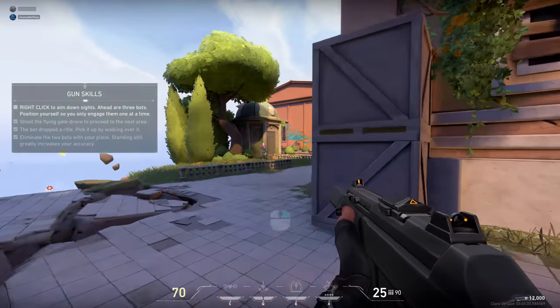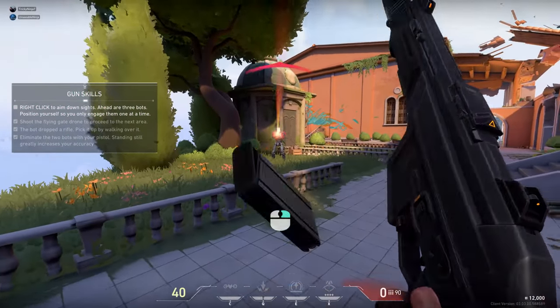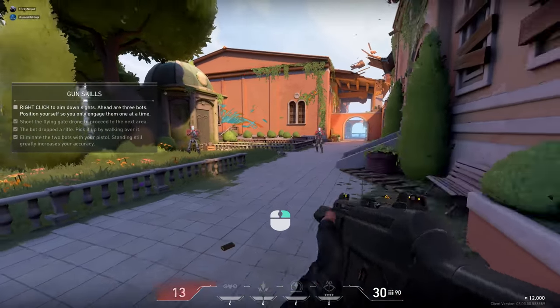All right, agent. Three more. Position yourself so you only fight one at a time. Aim down sights for a closer look.